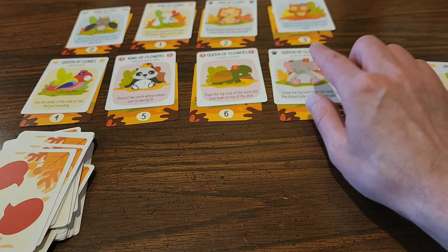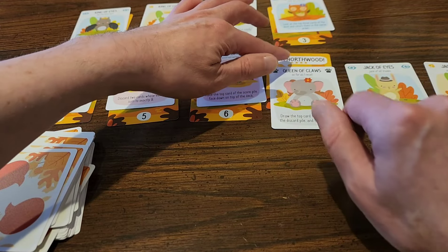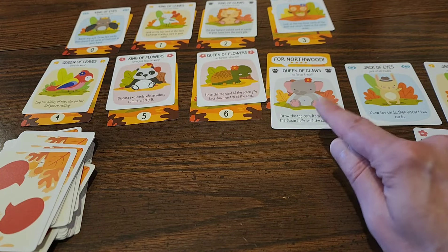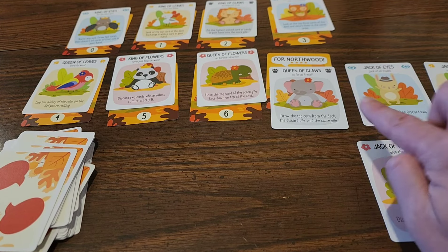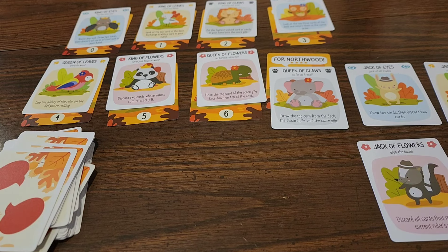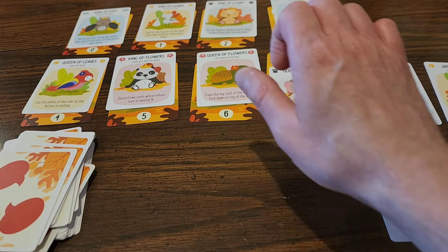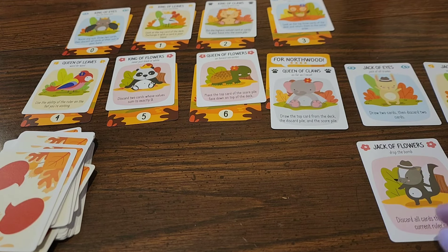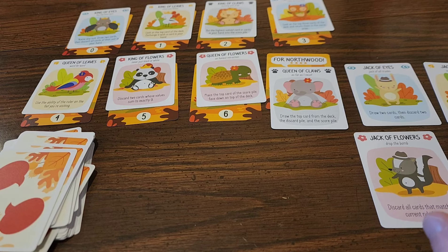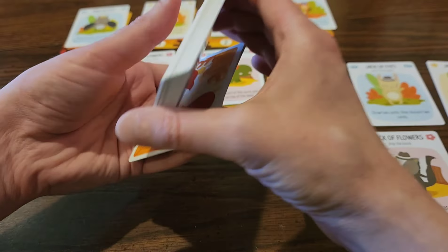Because we won the queen of claws, she cries out 'For Northwood!' and we now have four victory points. If I want to, in a later hand I can use her and replace one of my four existing jacks. Her power is to draw the top card from the deck, discard pile, and score pile — generally I don't use them for their powers, but I can. Because this round is over, the conversation card is restored to its upright position. That is how one of the eight hands works.